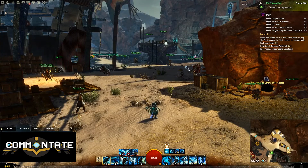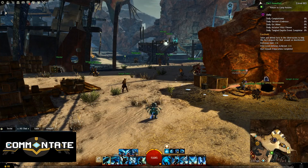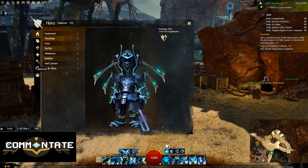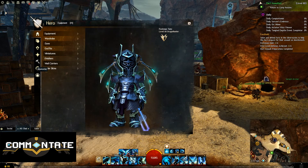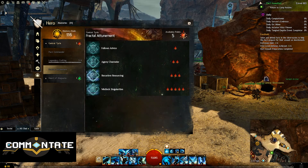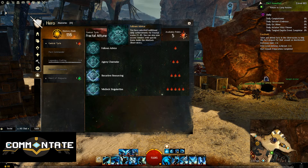Before we talk about how to get each mastery point, let's briefly cover what you can get with these points. Hit H to open your hero panel, go to the bottom-left to your masteries. Under Central Tyria Masteries, under Fractals, you'll see four things you can unlock. First up is Follows Advice for one mastery point.